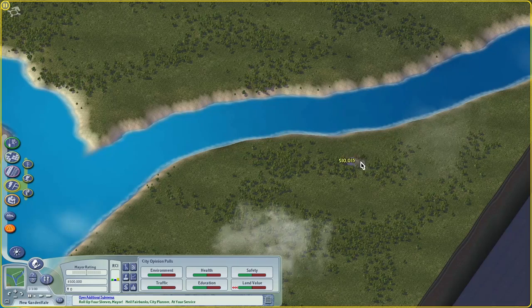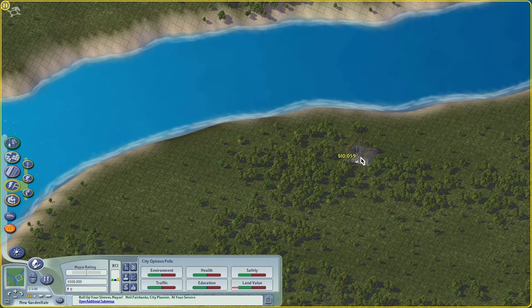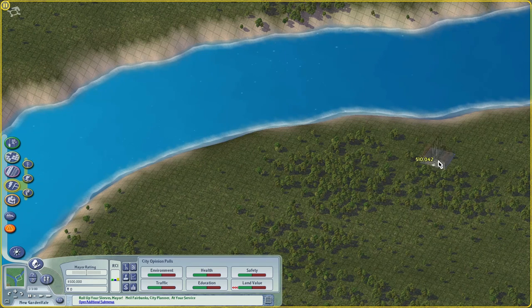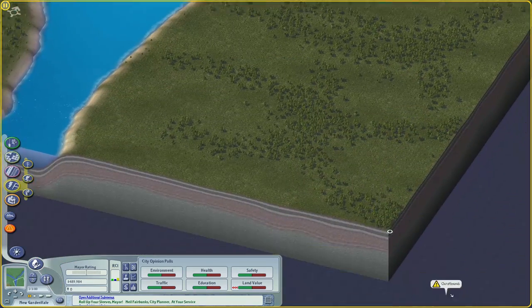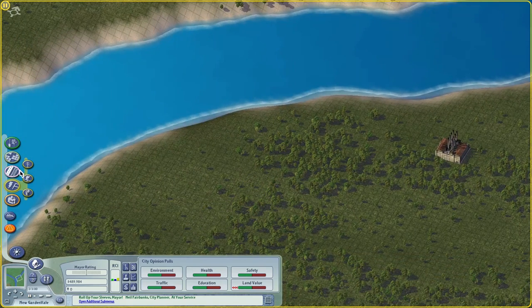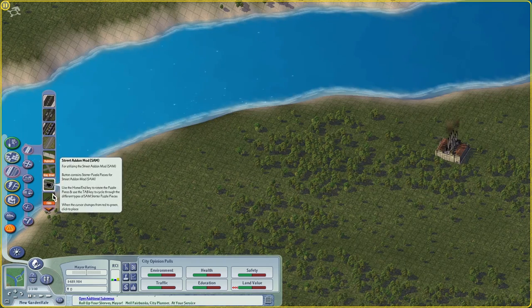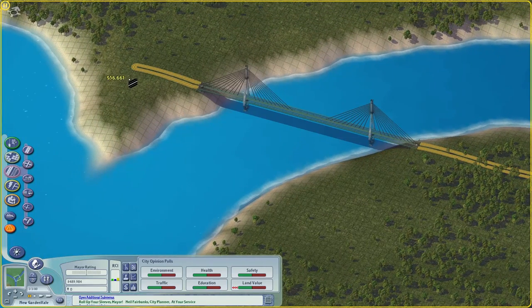This one's going to be primarily industrial over here — I'm feeling industrial. And we are not starting in the corner. Yeah, usually we're down here, but not doing that. We're going to start right here with an avenue. New NAM installed, by the way — that's why these are now nicely labeled.